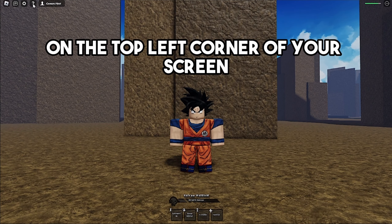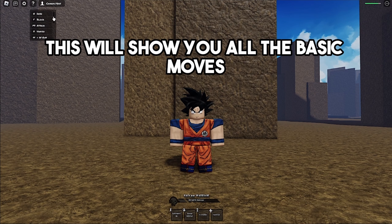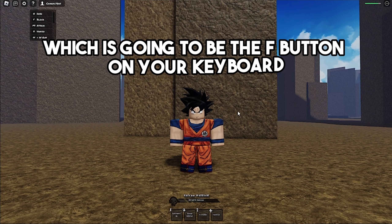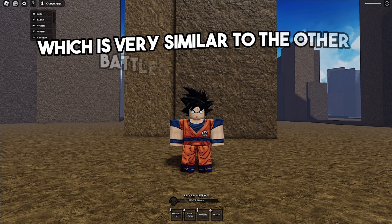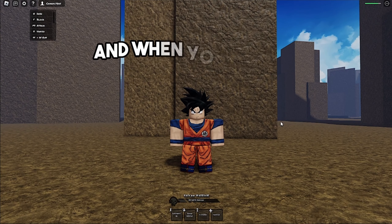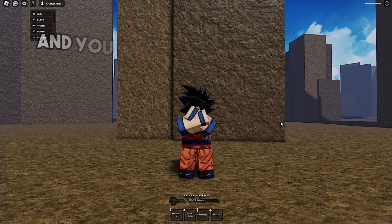If you take a look at the question mark button on the top left corner of your screen, it will show you all the basic moves in the game, which is pretty helpful. We also have block in this game, which is the F button on your keyboard — very similar to other Battlegrounds games. When you press it, a blocking animation pops up.